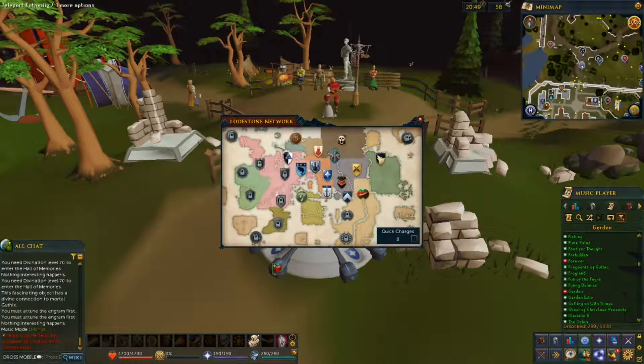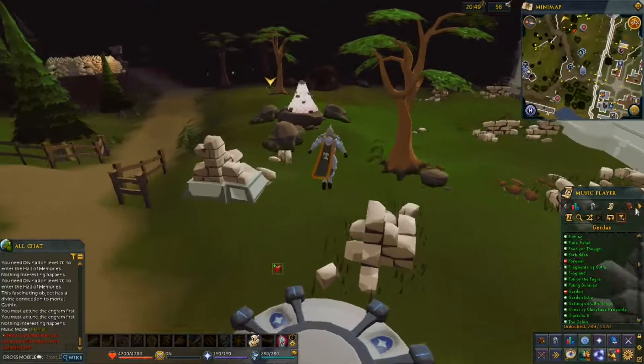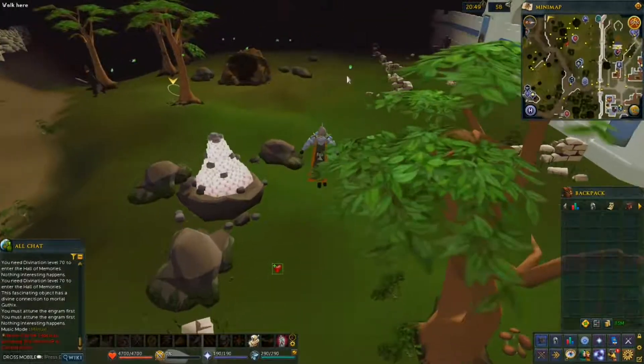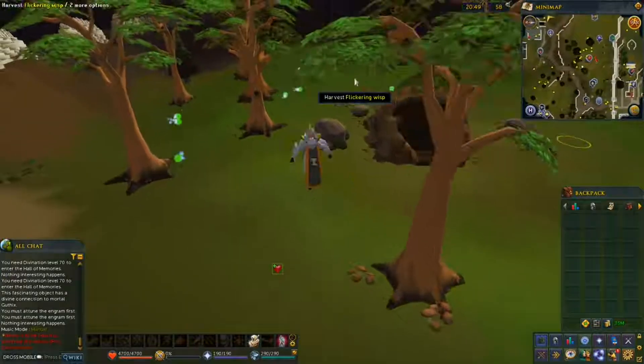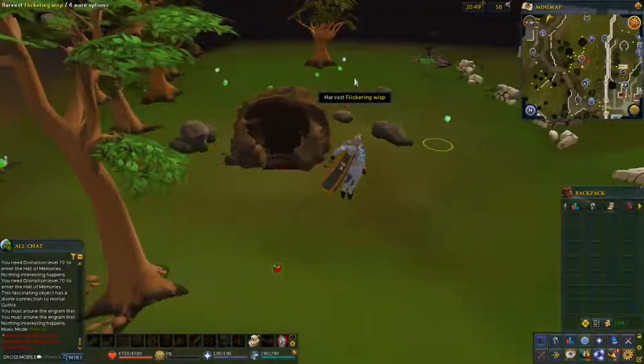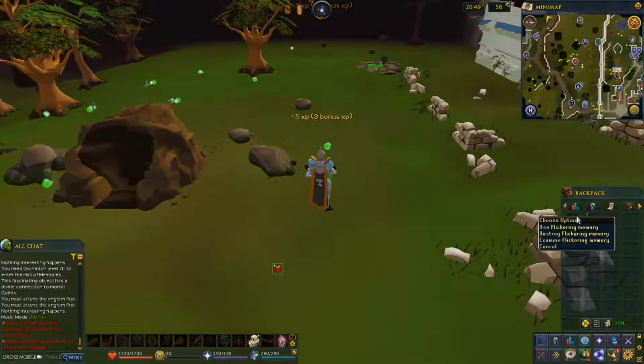You're going to want to start off by teleporting to the Falador location, and at the lodestone you'll travel east. To train the divination skill, you'll start by harvesting flickering wisps.